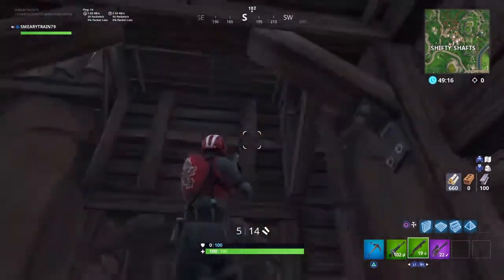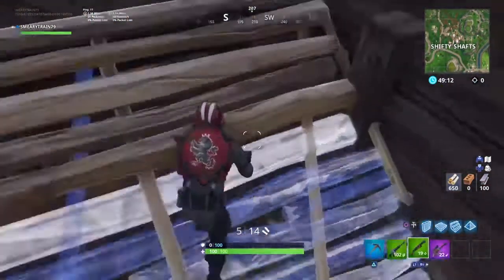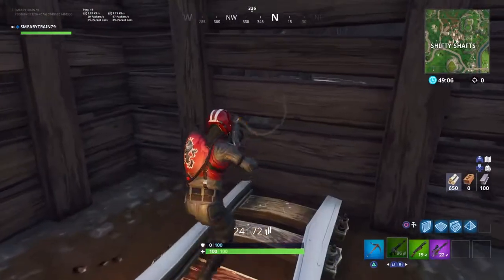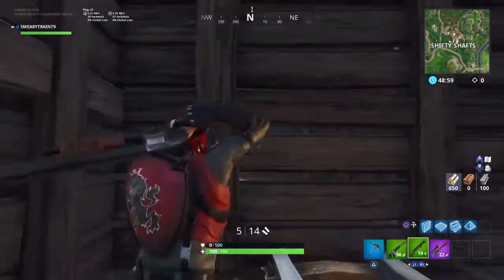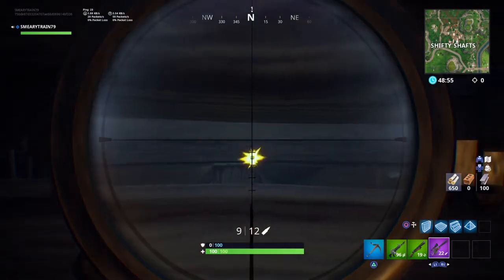The next spot is if we come down to this little bit here. You can stand here — trust me, you're quite invisible from the outside. You can just wait for someone to break the wall and shoot them, or you can just snipe through the cracks.